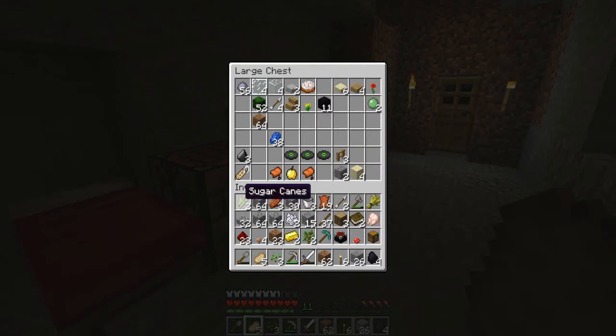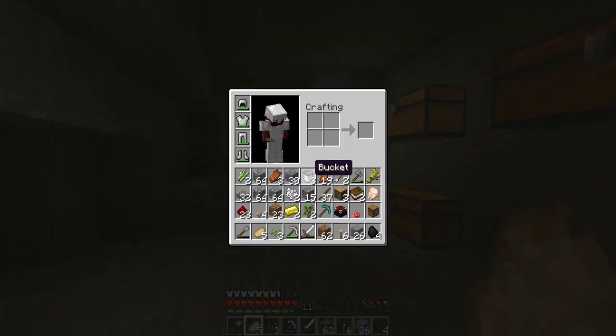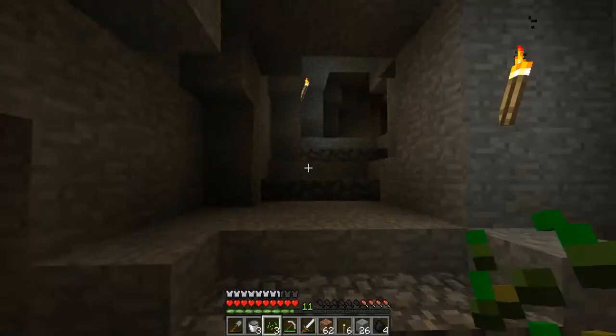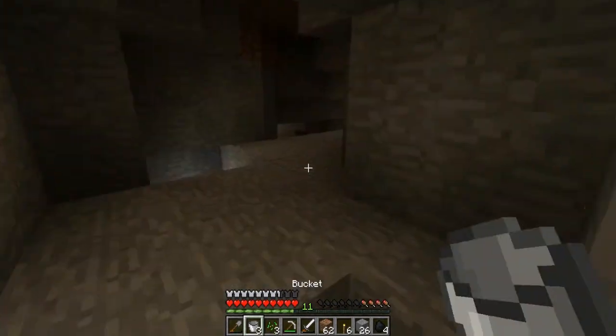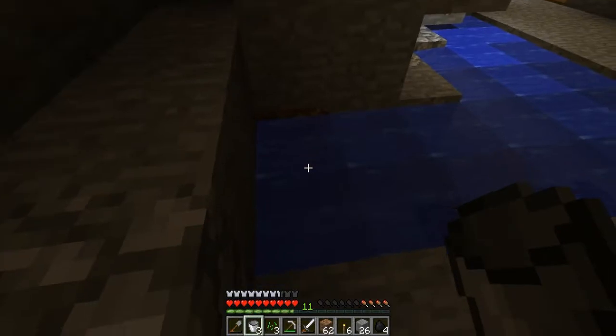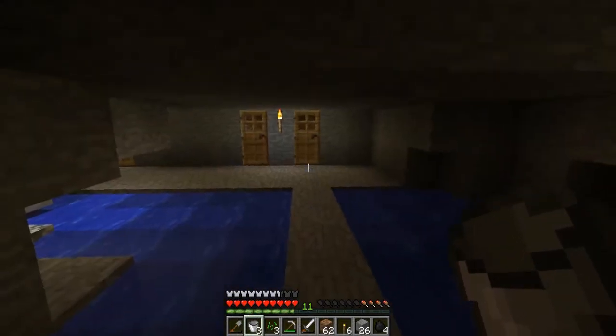Oh yeah, we have to make books so we're going to make a reed farm. Let's do that really quick. Let me just grab a bucket of water. I want to build it over here, and this is actually going to look really nice when I'm done with it — it's going to have like wood and it's going to be like a nice little bridge.